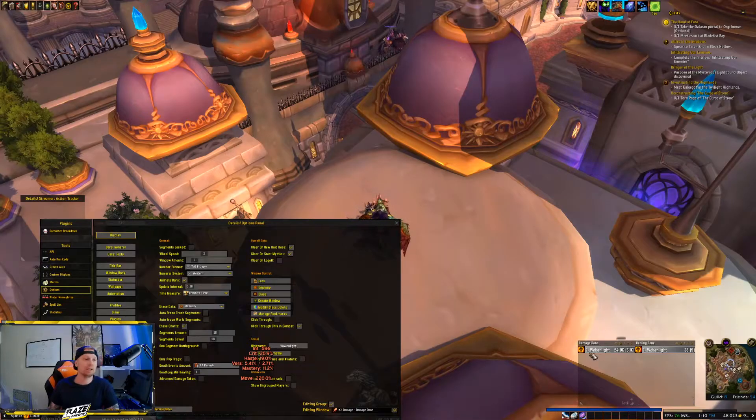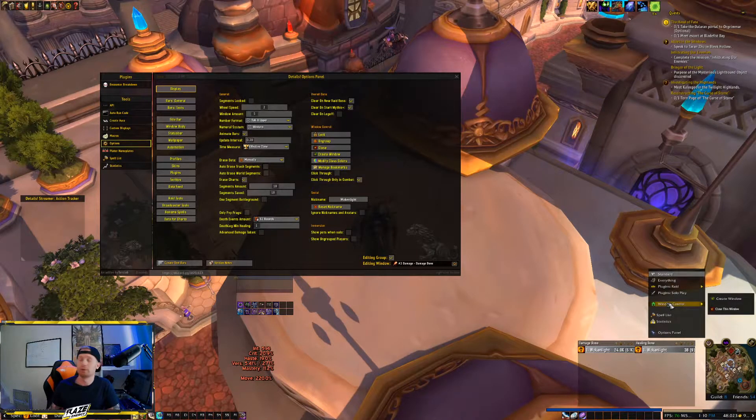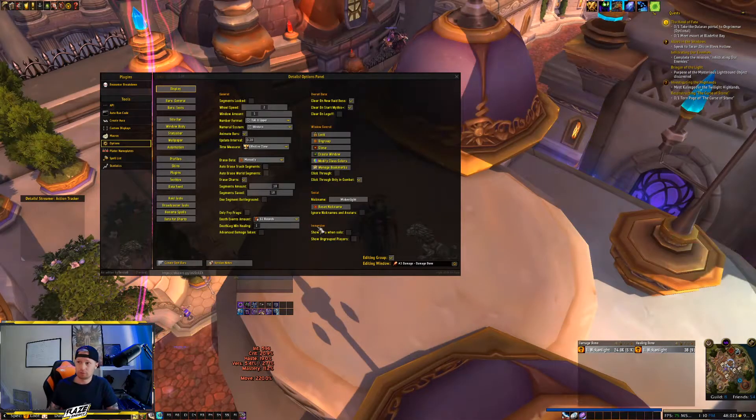If you ever want to delete or get rid of those windows, click the little gear icon at the top. You can go to 'Window Control' to create another window — that's another way to create one — or you can close that window. If you close a window but want to delete it entirely from memory...